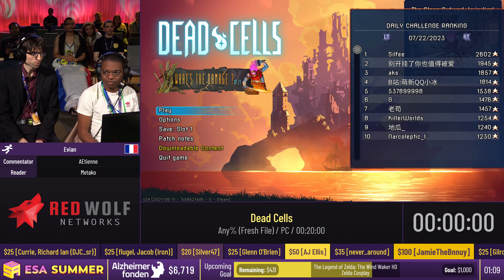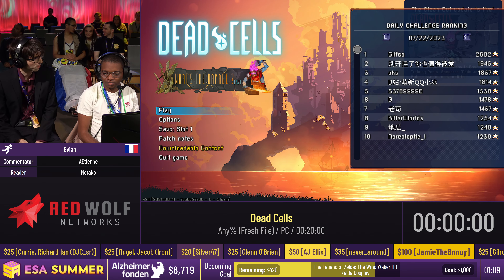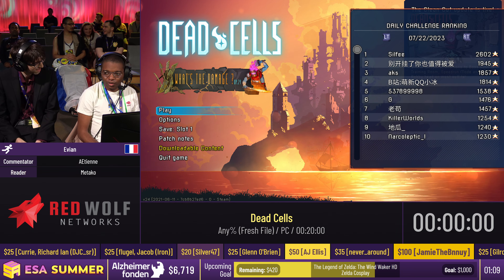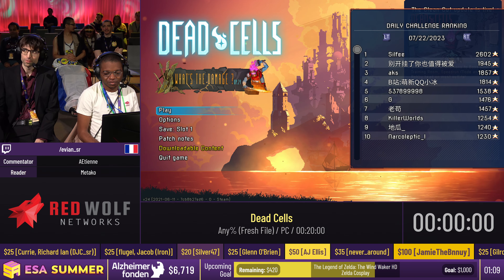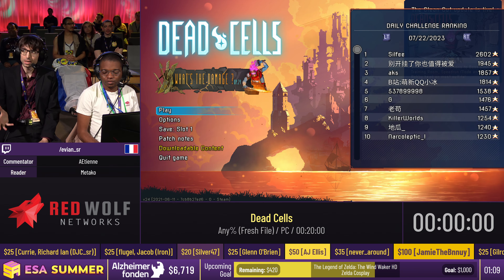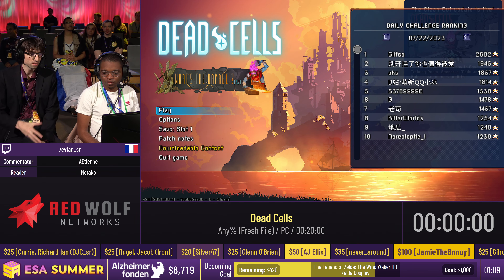So, for the people who know Dead Cells, you will probably think: hey, it's nearly impossible to beat Dead Cells with only one life, right? Well, we'll see. The objective of this run is basically to beat the game with only a fresh file, with the very first life of the run. This is a roguelike.